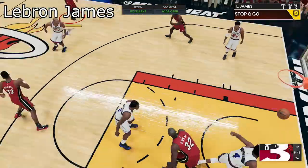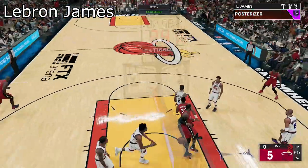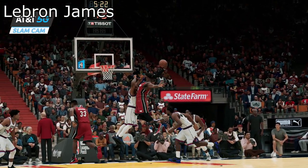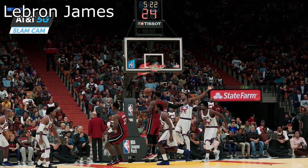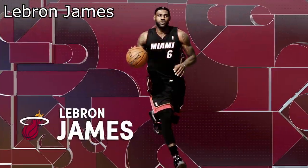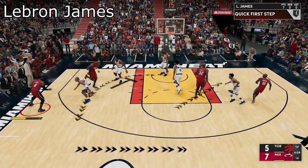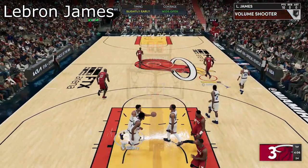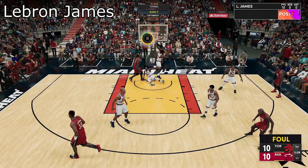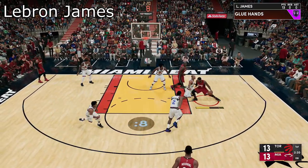LeBron James is very OP in NBA 2K22 — he has no weakness. His strength is like a 90 but he's also fast, he can jump, and he can dunk on people any time he feels like it. He's got Hall of Fame Posterizer, Hall of Fame Limitless Takeoff, Chef, and Limitless Spotter so he can shoot from long distance. This is the best version of LeBron — his Miami version where he dropped his best numbers. He also has Hall of Fame Chase Down Artist so you can get blocks every game. If you spam with him, you're gonna win.